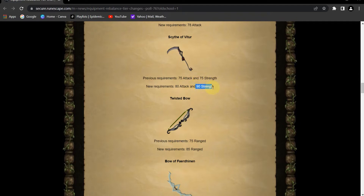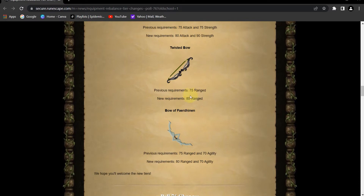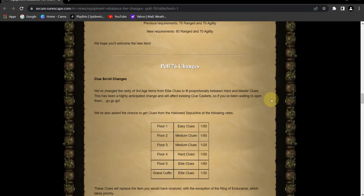As a matter of fact, this makes my main unable to wield a Scythe, so I'm currently training strength — this will change, but I don't own one anyway, so we're good. Moving forward, Twisted Bow goes from 75 to 85 — I agree with this. And 75 to 80 range on the BOFA. Thank God they didn't move the agility requirement — I would have been devastated.